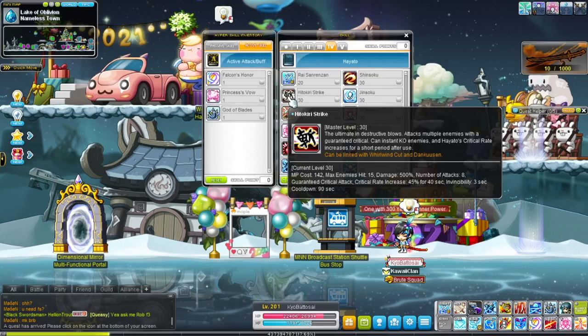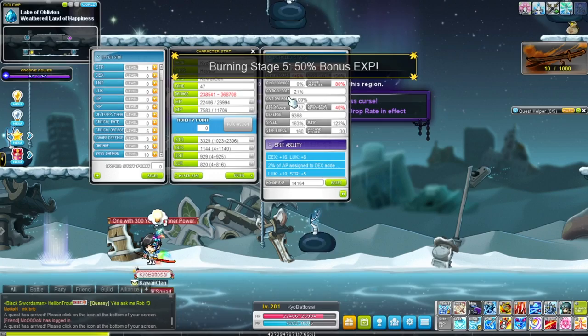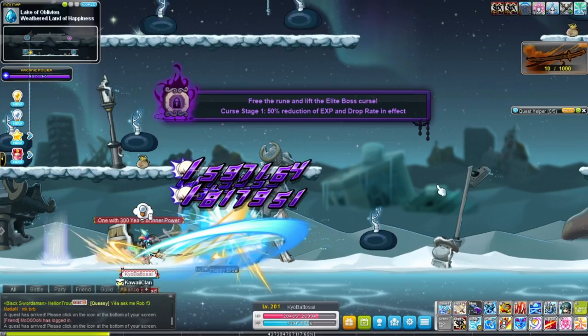Then we have Hitokiri Strike, which will increase your crit rate by 45%. Right now I'm at 21% crit rate. After using Hitokiri Strike it looks really cool, and now I'm at 66% crit rate.